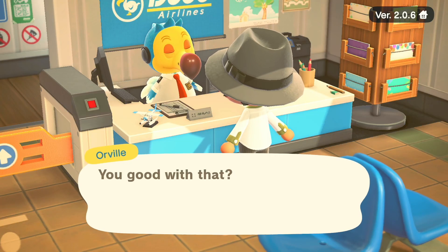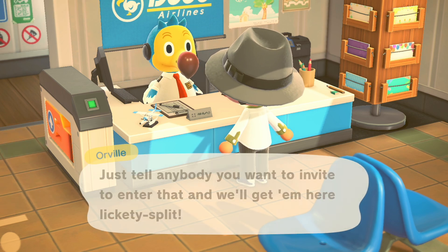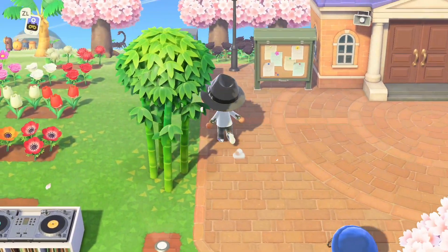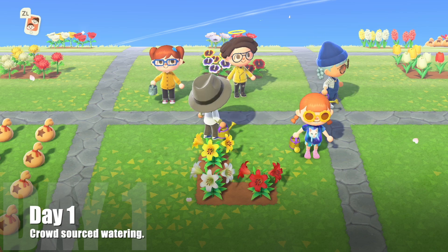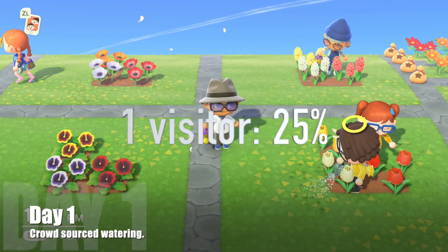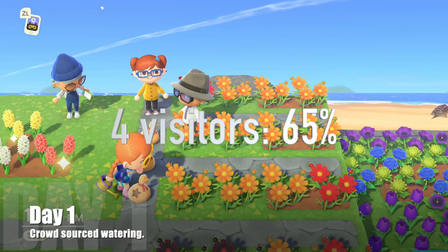For this challenge to work, I'm opening up my gates every day for at least 5 unique characters to visit my island. To do this you need Nintendo Online and I'm coordinating this through Discord. I escort each of my waterers to my garden and watch to make sure they're watering each and every flower. Watering just by yourself only gives you 5% chance for watered flowers to breed. Going to 1 visitor bumps it to 25%, 2 to 35%, 3 waterers takes it to 50%, 4 to 65%, and 5 is 80%.